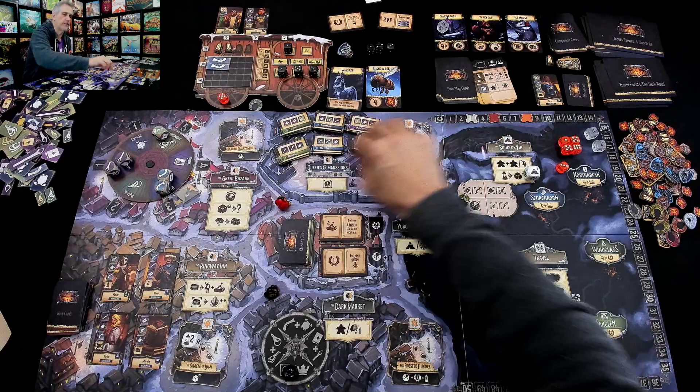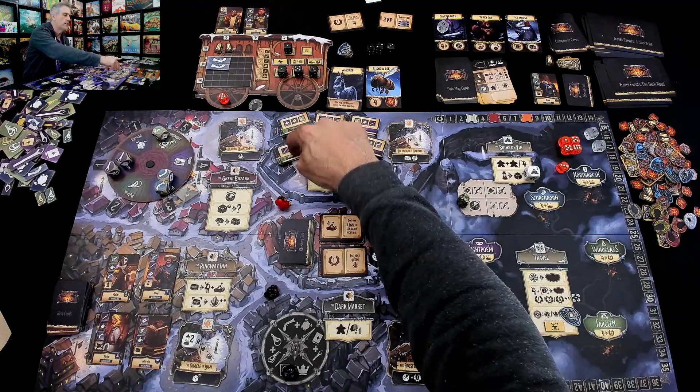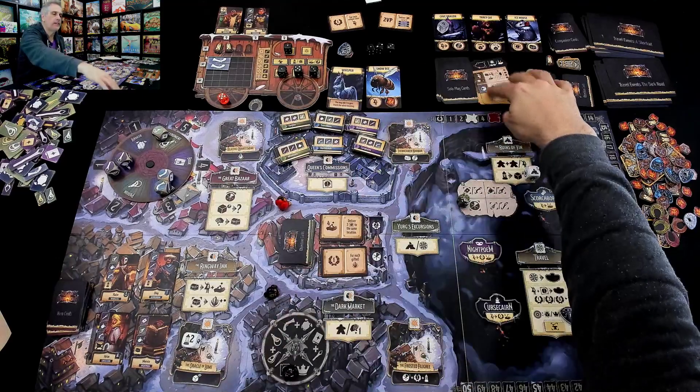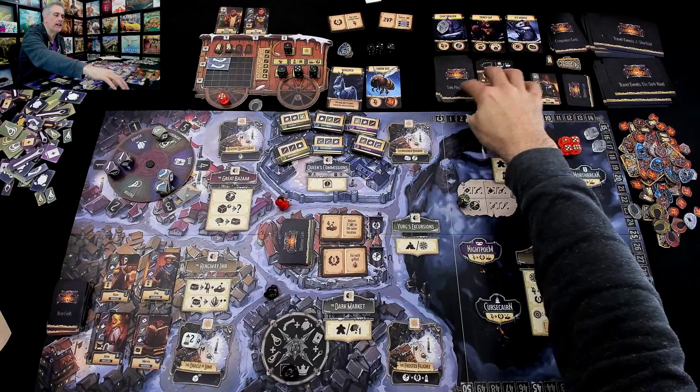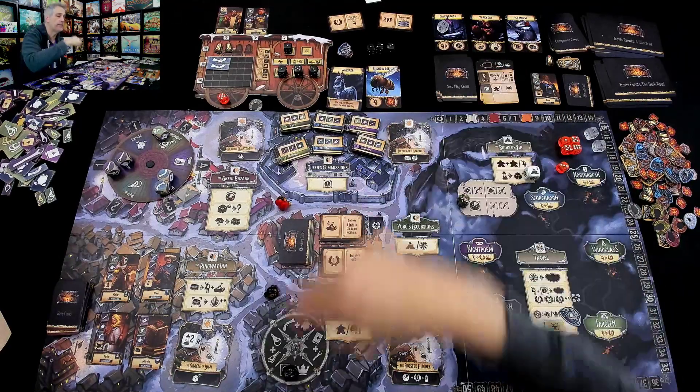But he wants to go to Fargland. If he's going to travel, I want to get ready with a green thing, but nobody wants guns in Windglass or Fargland. He has two cards that make him want to travel. He hasn't played either of them yet, so chances are very good he's about to travel.